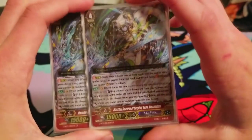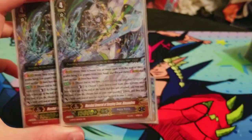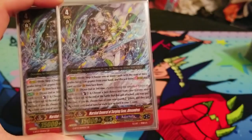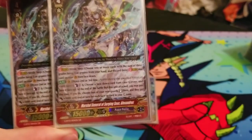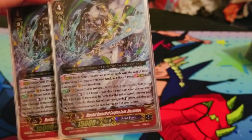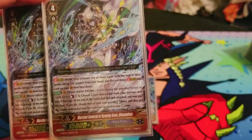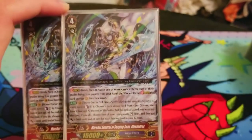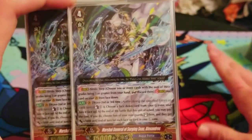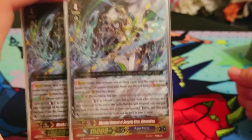Then there's the real MVP — Marshall General of Surging Seas, Alexandros. This is the new GR from GBT13. Its skill is Counterblast one on wave second or third time. You choose a face-down card from the G zone and flip it face up. At the end of the battle this unit attacked on wave second or third time, you can pay the cost: pick two of your rearguards, restand them, and they get 5k until end of turn for each face-up card in your G zone. You can use this as your first stride — and in fact the ideal play with this deck is to use it as your first stride. That's how you draw all these cards and start generating a plus.